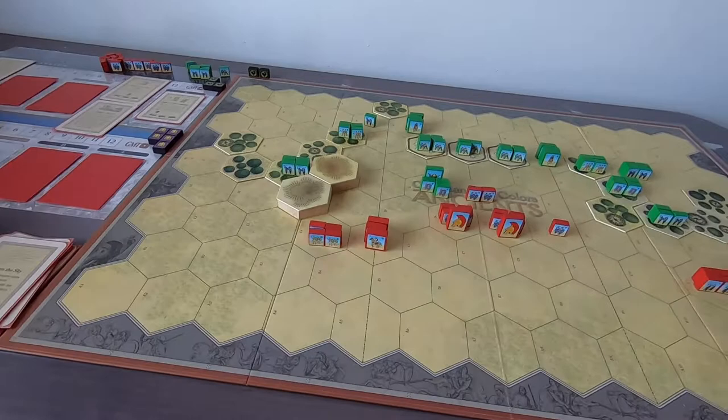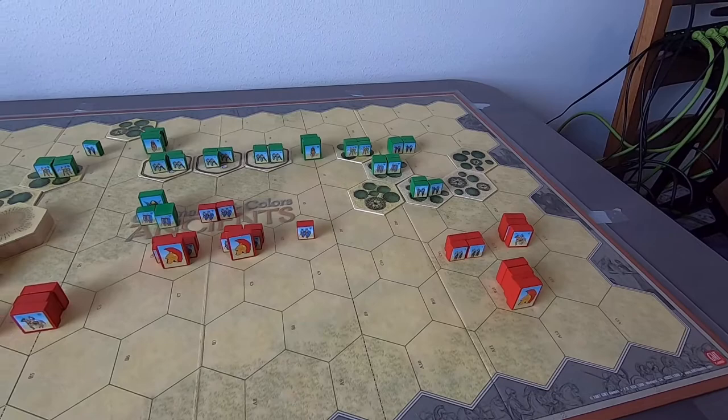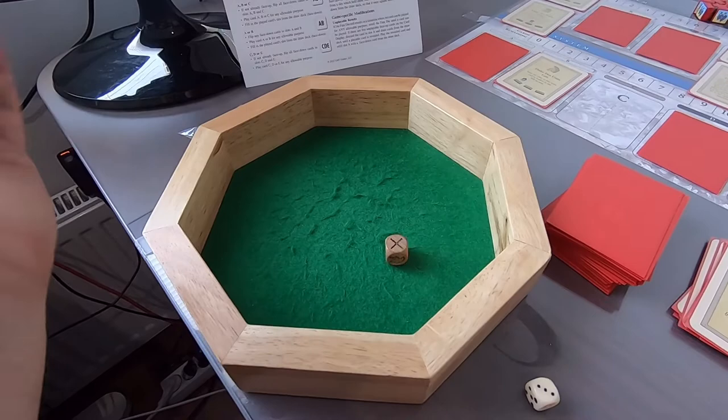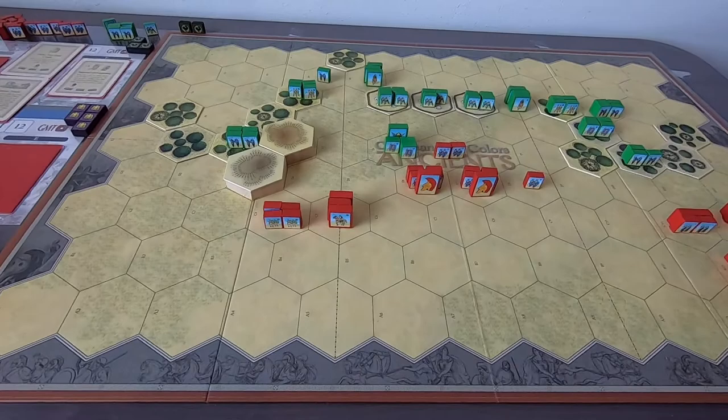With Dark in the Sky we can fire twice with the light cavalry toward Spartacus himself, and also pour some fire toward that warrior unit. Light cavalry first attack — only one die since they are in woods — no hit. Second attack — no hit. Then the auxilia fires — no hit, second attack — no hit. No hits at all from these attacks.